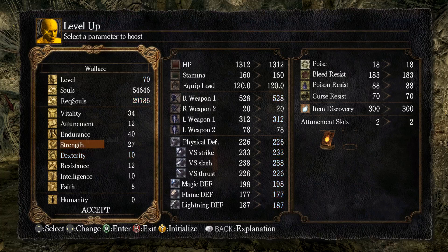By increasing strength it only gives us two damage, but if we increase dexterity it gives us four extra damage. The reason is strength has hit the soft cap, whereas dexterity hasn't. Although our weapon is D-scaling in dexterity and C-scaling in strength, because we've hit the soft cap in strength we're actually getting more damage from dexterity. But for the sake of four points, vitality might help us a lot more - so we'll go with that.